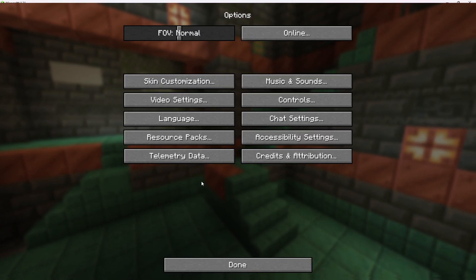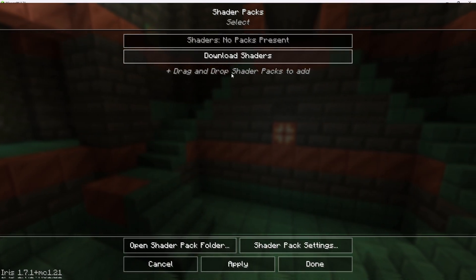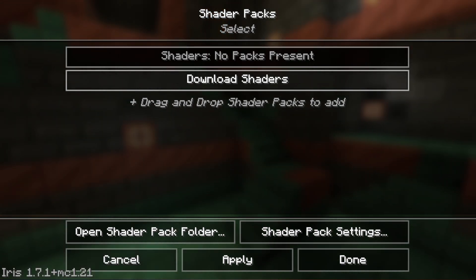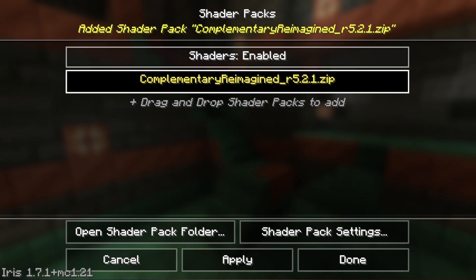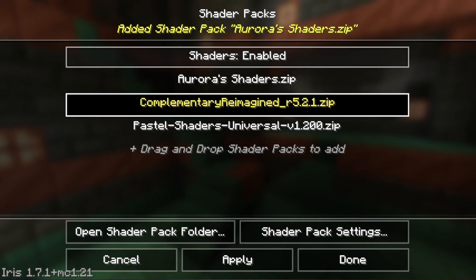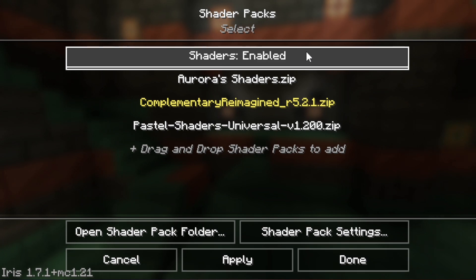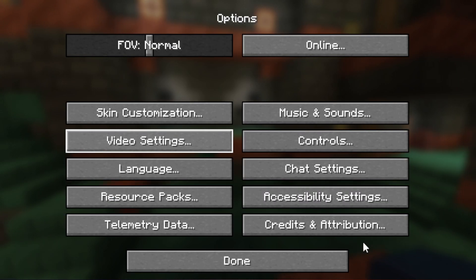First we just go into Options, Video Settings — Shader Packs is where you want to go. We don't have any shaders here, so we can do this one of two ways: we can open the shader pack folder by clicking this button, or we can drag and drop shaders straight in here. Complementary Reimagined is my favorite, so I'm going to load this in here. We can drag in as many as we want. I'll show you later in the video where to get these shaders if you're downloading them manually. We just click to make sure it's enabled, pick the shader that we want, click Apply, done — back out here, create a new world if you don't have one already.